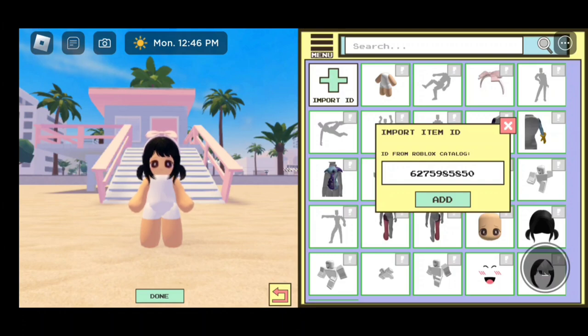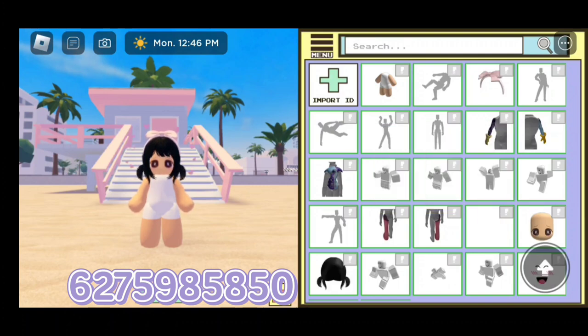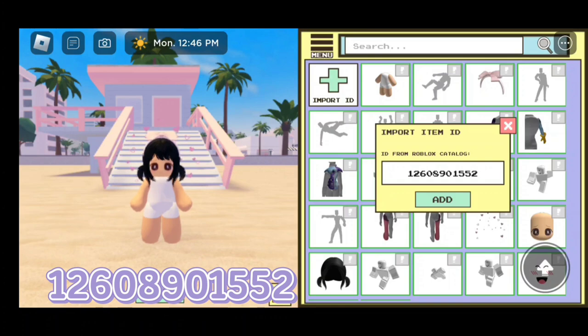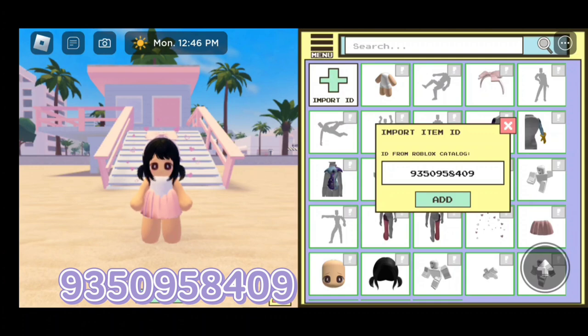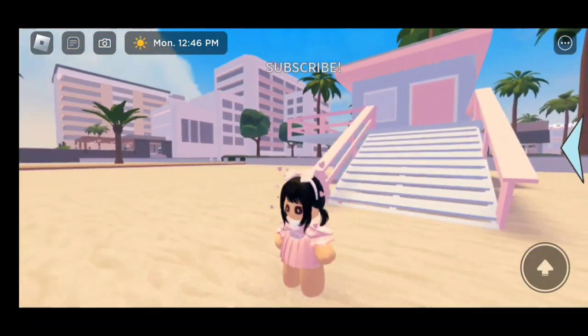For the confetti, the code is 6275985850. For the skirt, the code is 12608901552. For the shirt, the code is 9350958409. Here is the finished look.